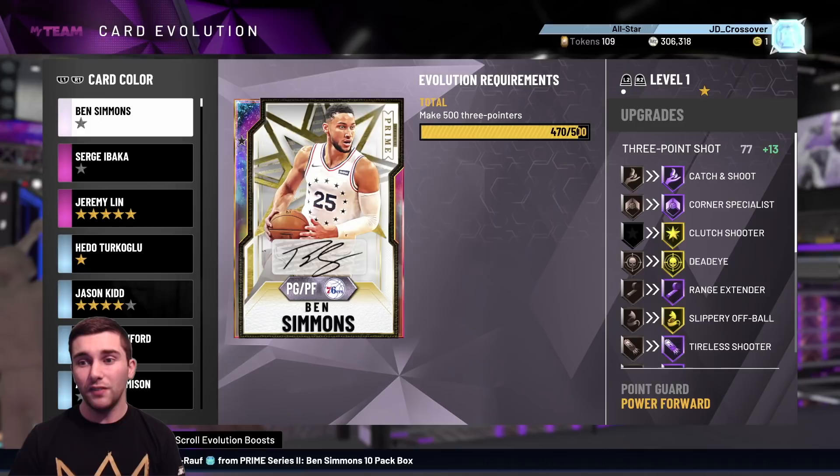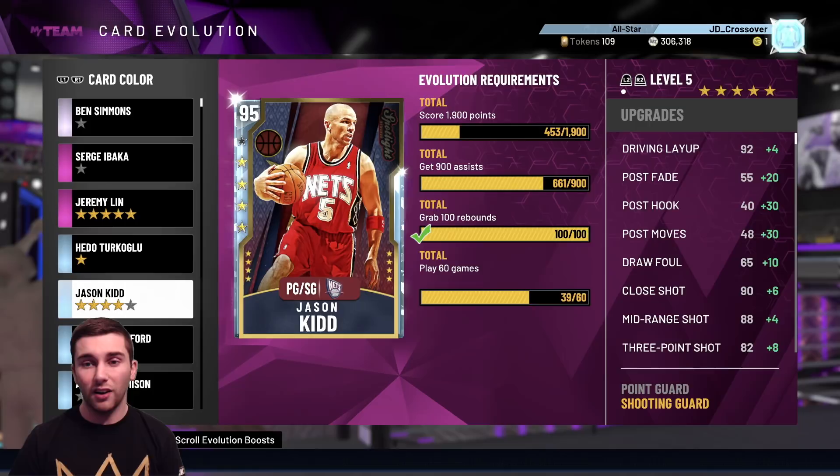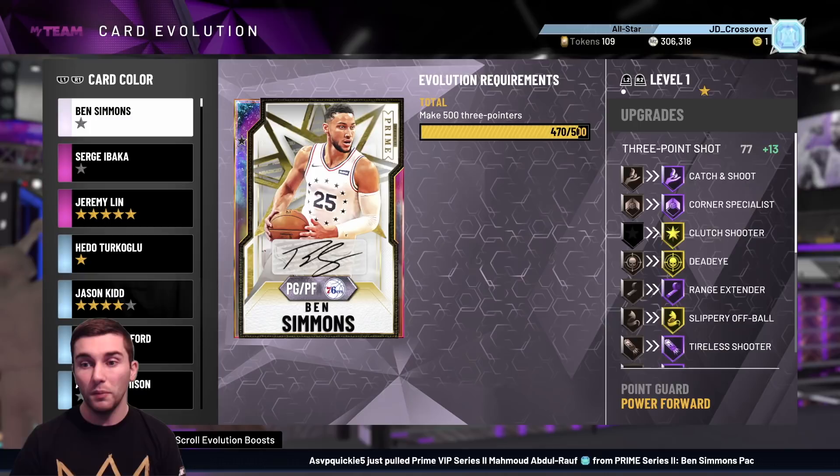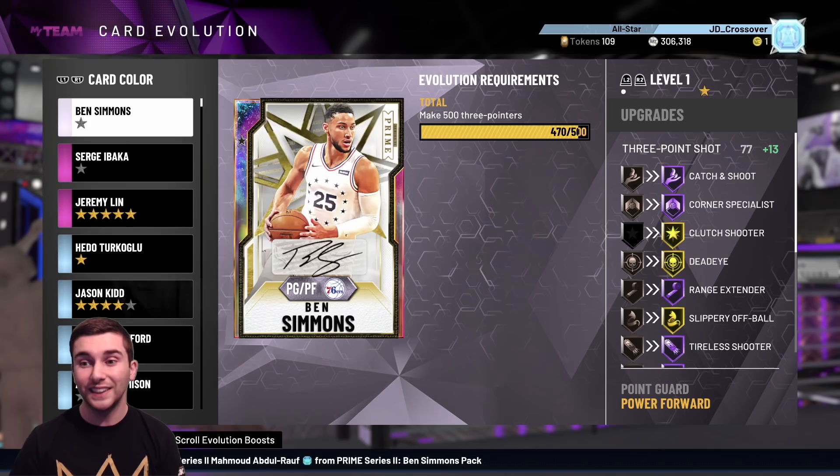In terms of EVOs, all these offline challenges are going to be great for EVOing up cards. If you have any high-rated cards that need a lot of EVOing, like a Jason Kidd, this is the time to get them done. We do have our Galaxy Opal Ben Simmons — the second video of the day — and we're at 473 points at the moment, so he is very close to being done. That's going to be very exciting.